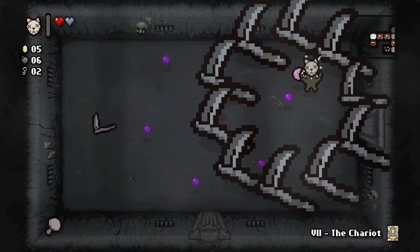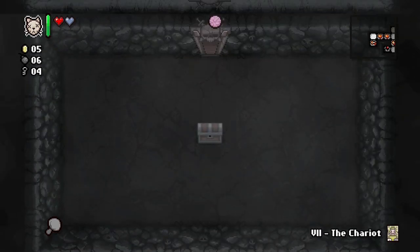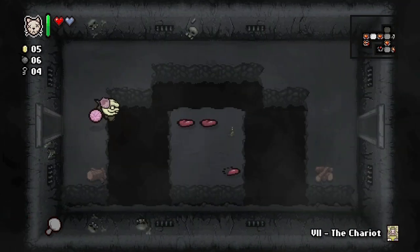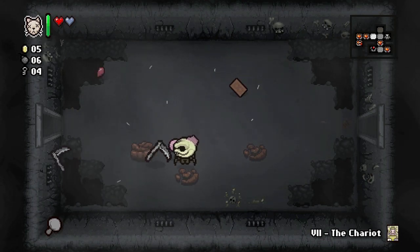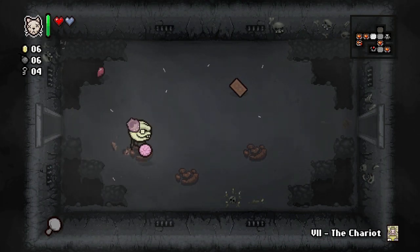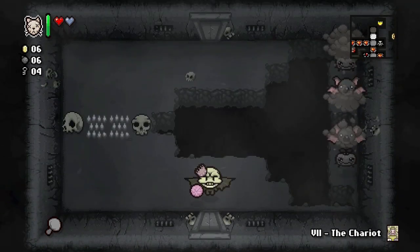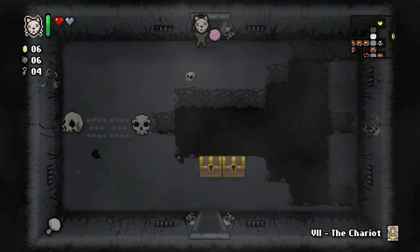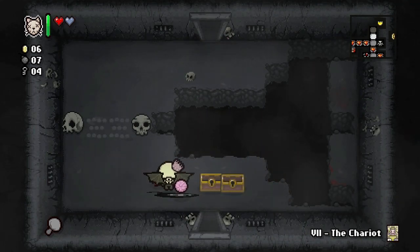I might grab the IV bag and come clean up all these red hearts at the end. Two keys — that's awesome! What's in here? Gray chest — nothing really. We'll use the stars card to warp out of the Mom fight. We gotta do it before the Mom's Foot fight otherwise we won't be able to get out. We got our keys back plus a bomb.